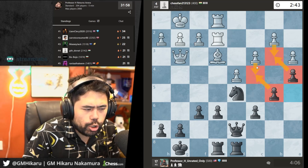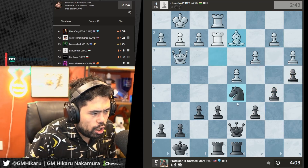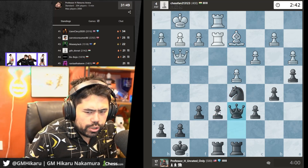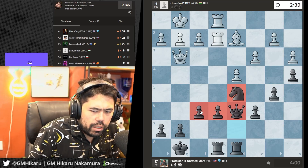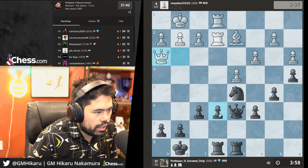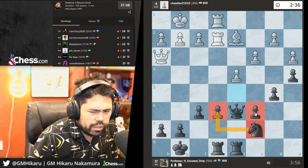Big shoutout to everybody watching. I think most people right now are going through withdrawal from the World Championship. It's going to be a little bit slower today. Let's play Qd6, try to trade the queens — that's a good move. I think I have to go here to guard the pawn.